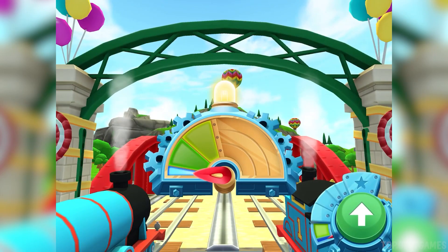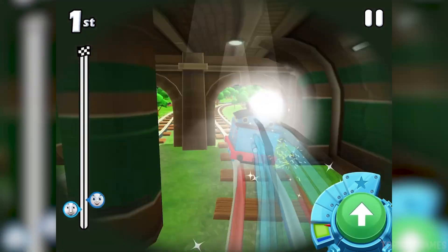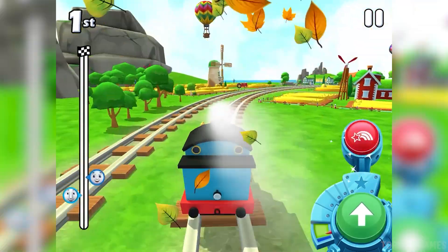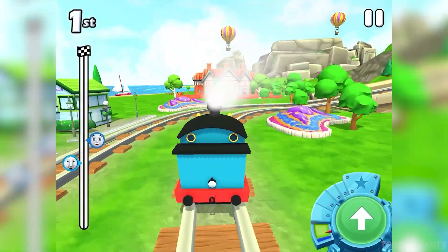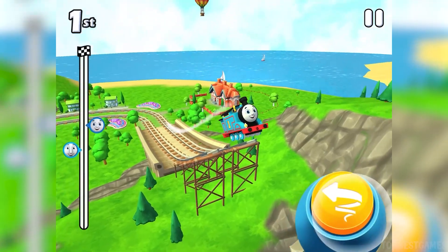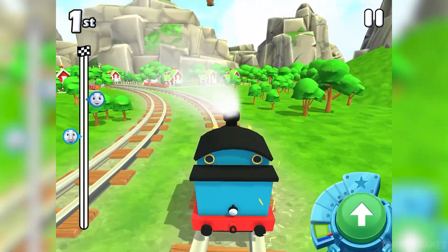Ready? Tap tap tap on the green button to start up your engine! Perfect start! Whoa! Tap on the stun button to perform a trick! Impressive tricks will grant you a short speed boost!